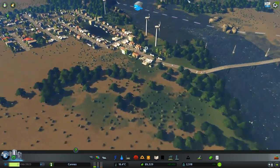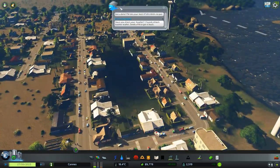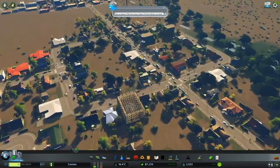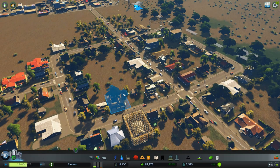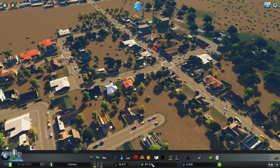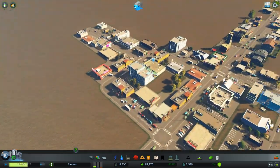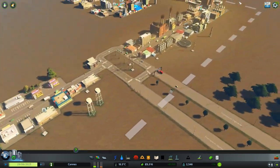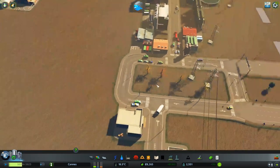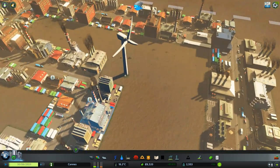We're not getting power lines. Alright, so we've got garbage starting to pile up. We're not going to run trees and stuff in here right now - I want to let the money build back up a little bit more. That's something we can go in and do a little bit later - fill all this in with trees. It's going to look a lot better. And all these are looking for workers.